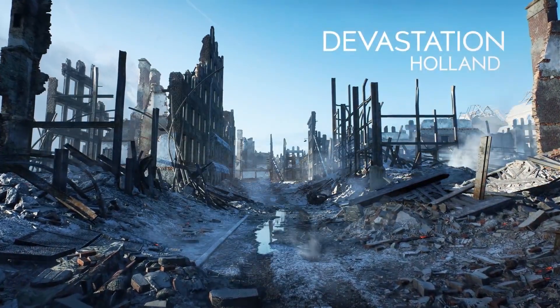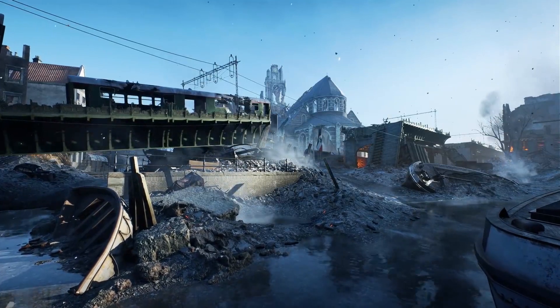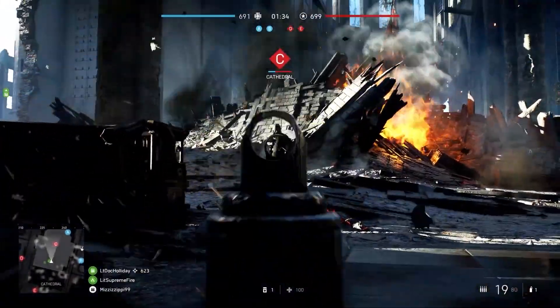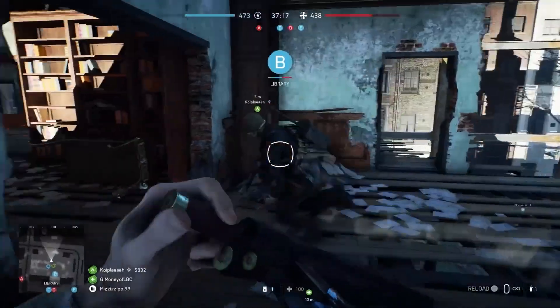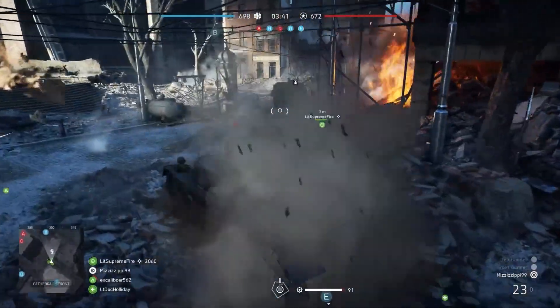In Devastation, you will need to adapt to a landscape of ruin in the aftermath of fighting in Rotterdam. On this tight, infantry-focused map, flush out enemies from the multi-story library and command the terrain around the destroyed medieval church.